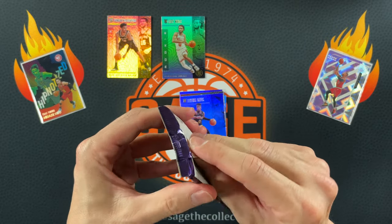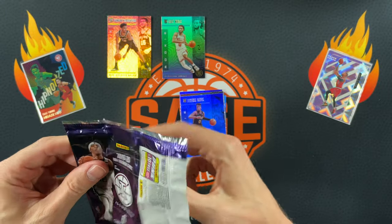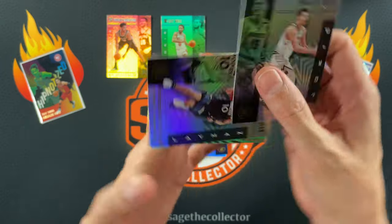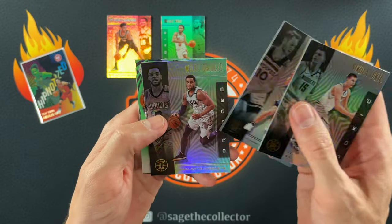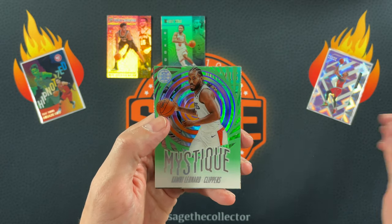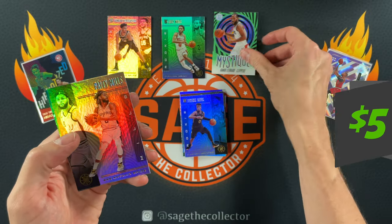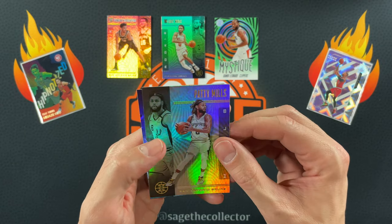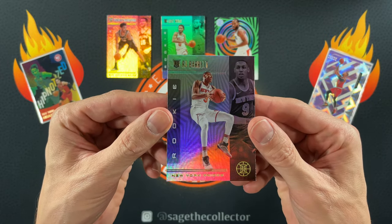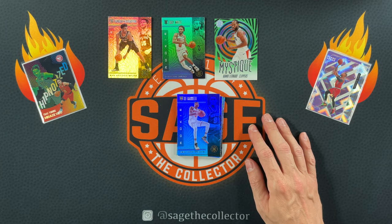So far from the Illusions blaster nothing too exciting — that LBJ was nice. Final pack: Jokic, Jake Layman, Miles Bridges, and the acetate is a Kawhi Mystique — very nice, I'll take a Kawhi Mystique, I love these Mystiques. Patty Mills and we end with a rookie of RJ Barrett. Good final pack to end on.